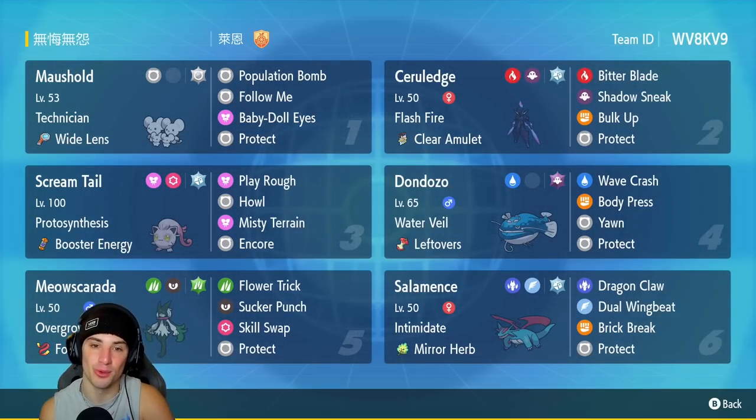Fifth Pokemon is the one and only Meowscarada. Like I said, it was top tier in series 1 but with the addition of new paradox Pokemon in series 2, it really fell off. I still feel like this Pokemon has its place in the metagame though. It has Overgrow, the Focus Sash as its item, Flower Trick, Sucker Punch, Skill Swap, and Protect.